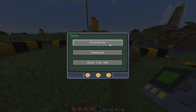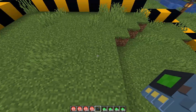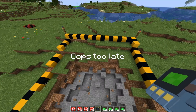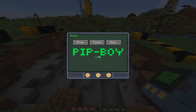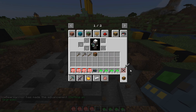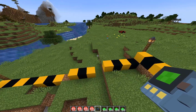There's also the tools. This is a smoke bomb — you can click it as many times as you like, and it produces large plumes of smoke. There's also kamikaze, where you click it — it won't affect me because I'm in creative mode — but it does cause a large explosion. Then there's also a quick tool set that quickly gives you a crafting table, shovel, pickaxe, axe, and stone sword. So if you're at the point in the game where you have access to the Pip-Boy, you can easily get stone tools if you happen to not have them on hand.